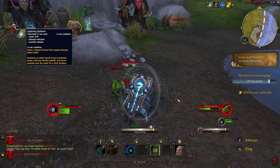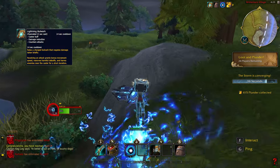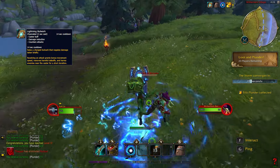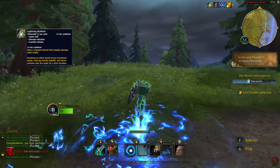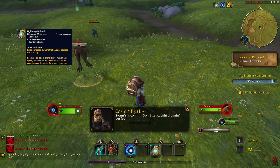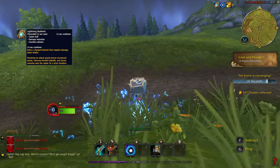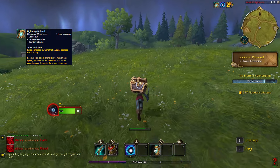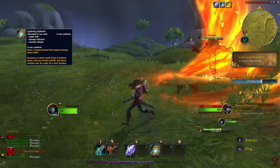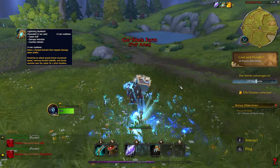Lightning Bulwark is an ability that you channel for 2 seconds. If you know you're about to be hit, you can trigger this ability and it will negate the next damage taken and grant you a large movement speed bonus, while also removing any harmful effects. It's a great escape tool, however you must time it perfectly because you need to be hit within those 2 seconds, otherwise nothing happens.